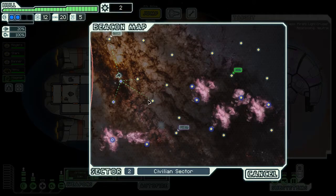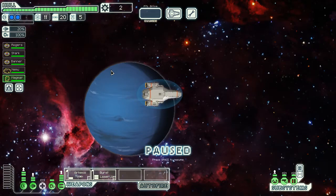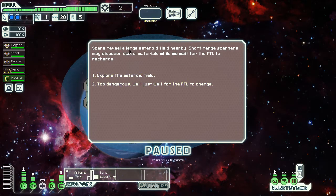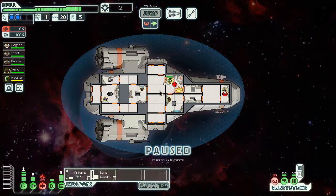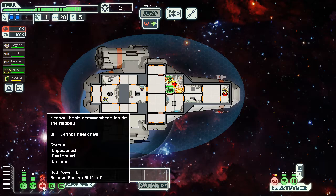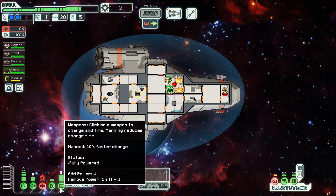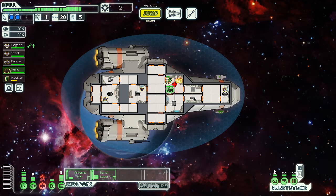Let's go ahead and continue jumping around here. We do have a store but I don't have enough scrap — I've got two scrap. Scans reveal a large asteroid field nearby. We've had this one before and did well. I have a feeling it's not going to go well this time, but we're going to try it anyway. Yep — five damage and nothing else. That's a yikes. Five damage. That was basically a huge waste.